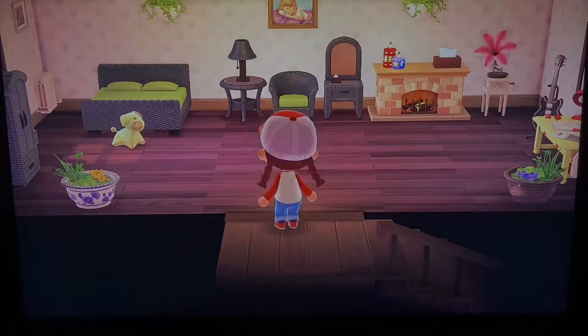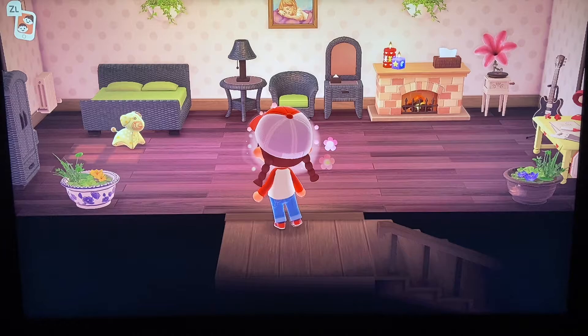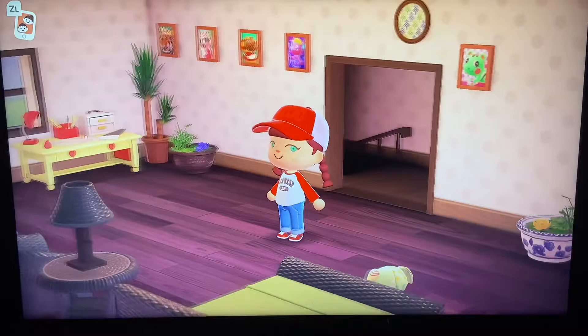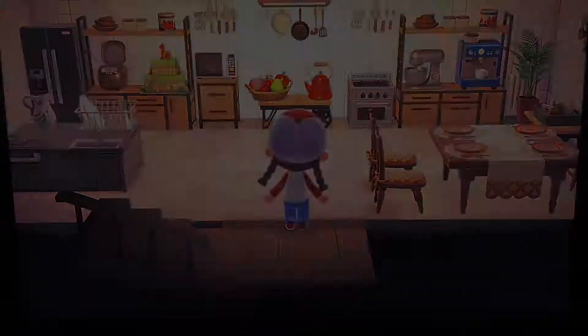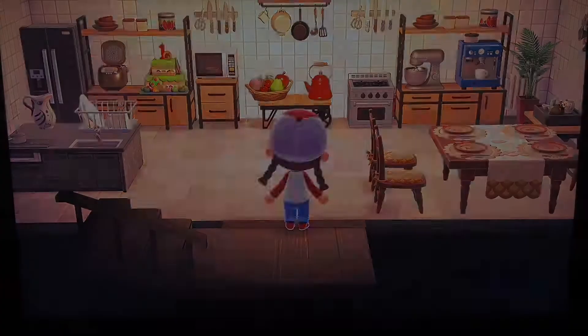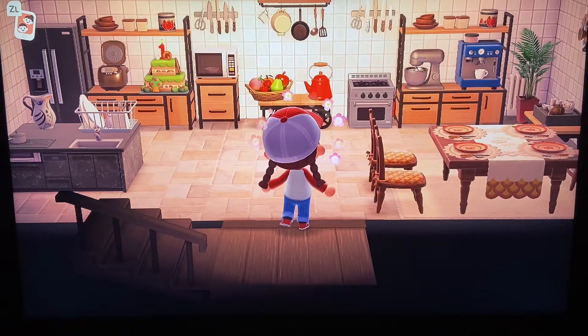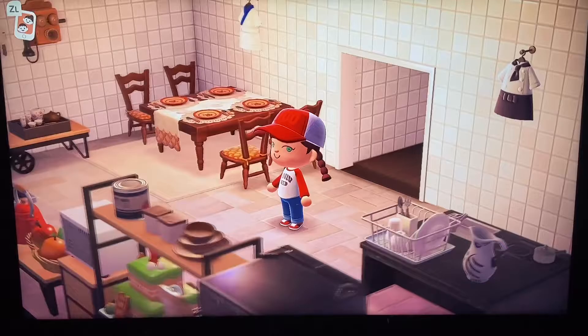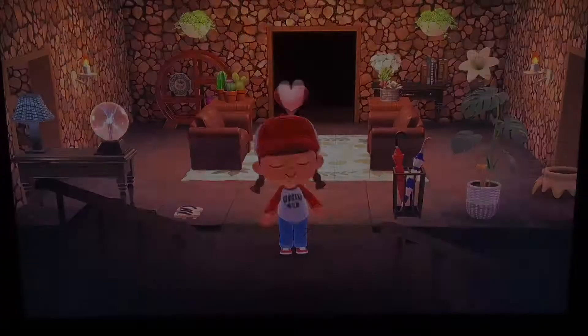Now we're going to head upstairs and we have another bedroom — a big bedroom. Love this, love the greens in this room. Beautiful fireplace and you got your workstation there. And a guitar — someone's playing guitar. And of course you got some of your characters up on the wall, very cool. Let's go downstairs and see what we have. And we have the kitchen — love, love, love the kitchen, absolutely love this, so pretty. Love the table, and you got your island sitting there, all your countertops and appliances. And little chef outfits on the wall! Love the table and chairs. Absolutely love this house, great job. That's house number two — we got two more houses to explore!